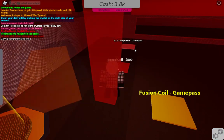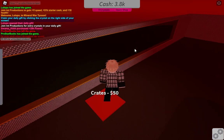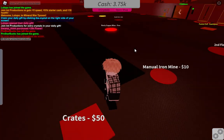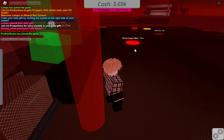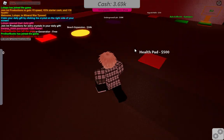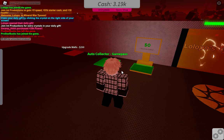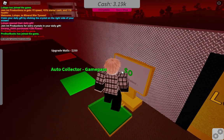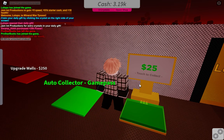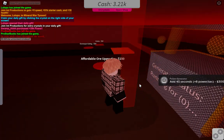First of all we have to make this carrot, and for this carrot I'm gonna use this one — Rusty Copper Mine. This is free. Let's do this. Right now we still have a lot of cash here. We're getting prompted to collect — yes, we are touching it, and this is for free.